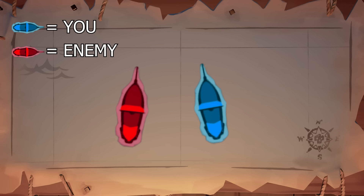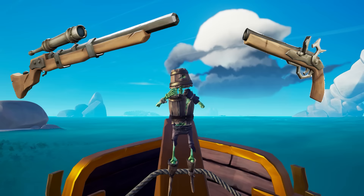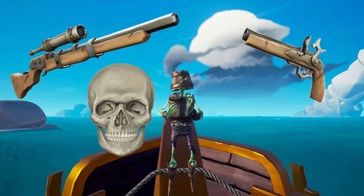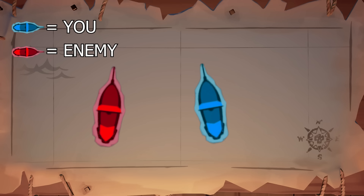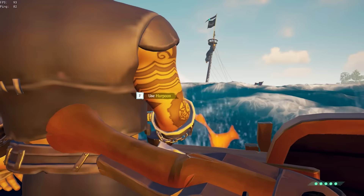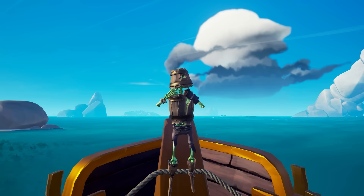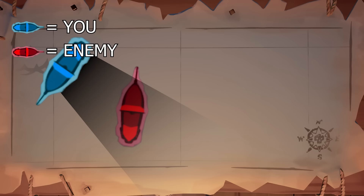If both masts are down and you are facing away from the enemy without cannon angle, shoot at the enemy with your sniper and try to kill them, or switch to sniper and flintlock to double-tap them with ranged weapons to secure a kill. But if you don't have cannon angle and are facing the enemy, harpoon the enemy onto your boat and kill them with your blunderbuss to get into a winning position and buy yourself time to get into a better situation — potentially recovering your boat and getting into a death spin.